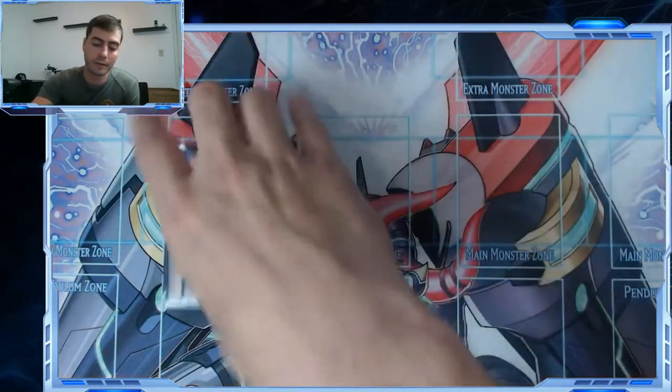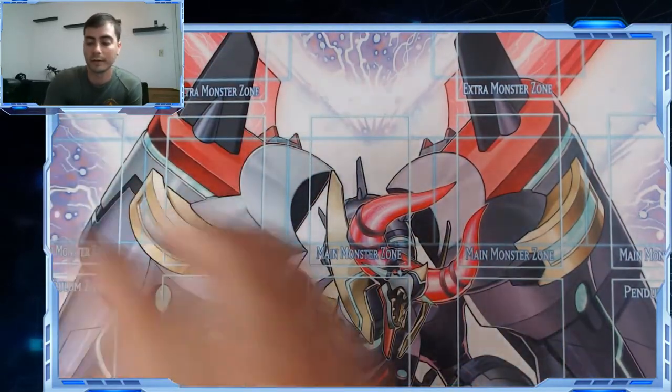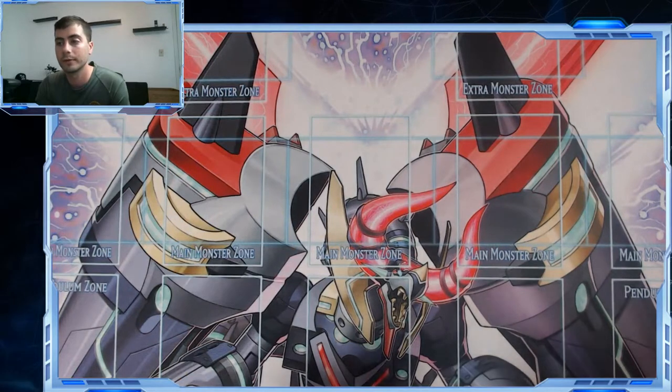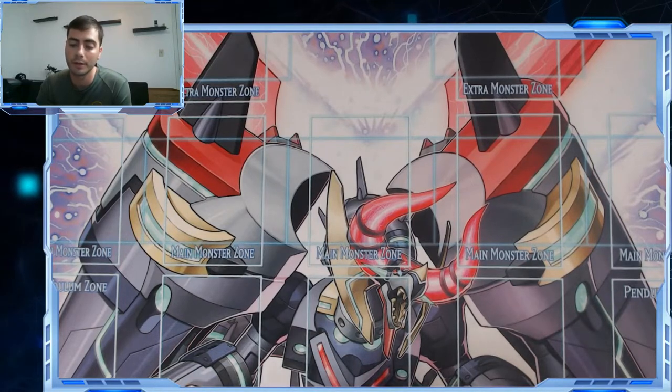Most of the time you're going to be searching spell and trap off of Max. That's the only hand trap I've stuck with. I've considered Ash, I've considered Impermanence, a lot of things. I don't really have any True Draco players or Guru Control by me, so I never really get burned by main decking Phantasme, but I think it's a fair enough meta call.